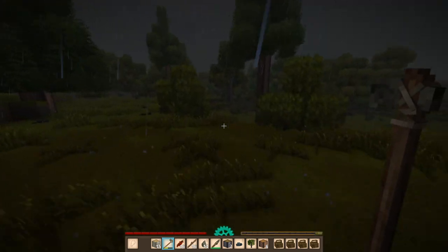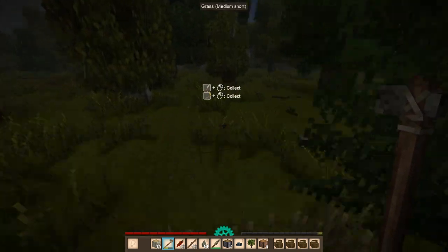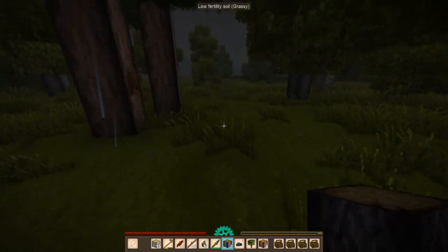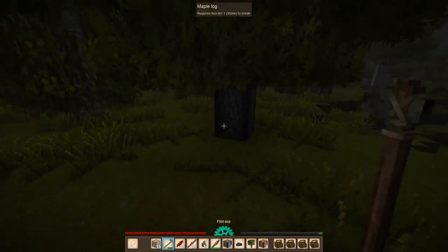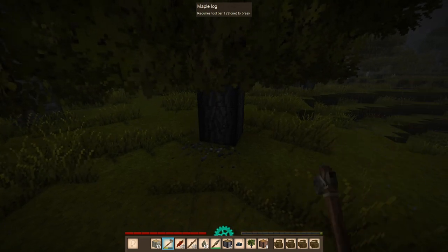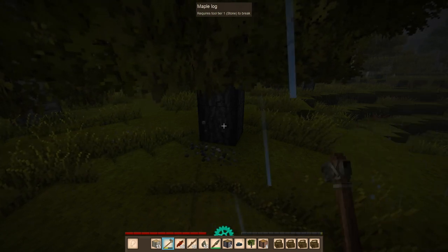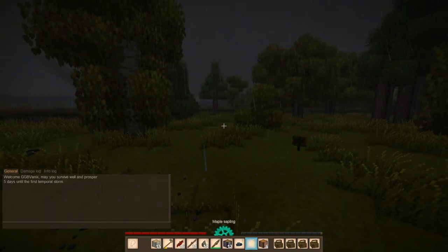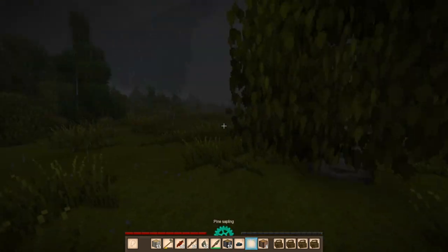I can't see a damn thing — let's just head back. Here's some mature spelt. Let's get these sticks on the ground. Let's cut down one more tree and then we'll go. I need to eat something. I hear a wolf — I'll just put down these saplings here and head back.